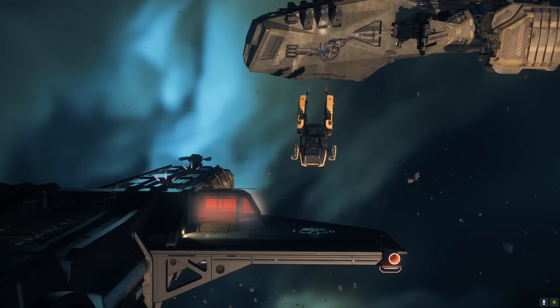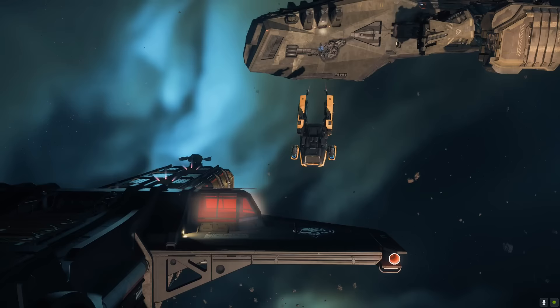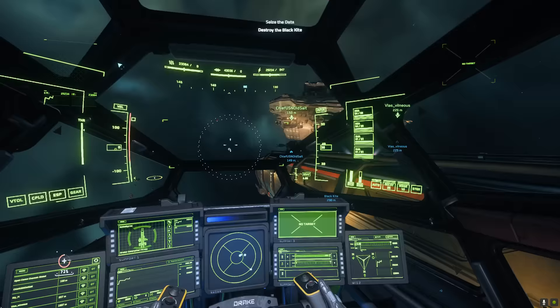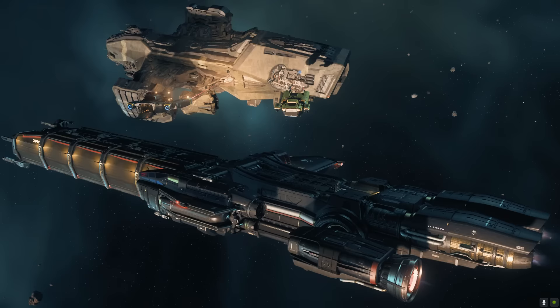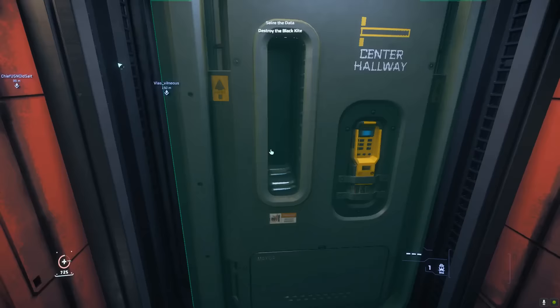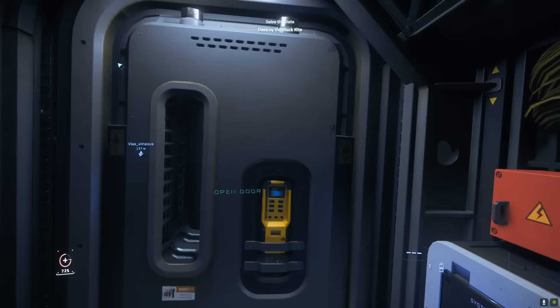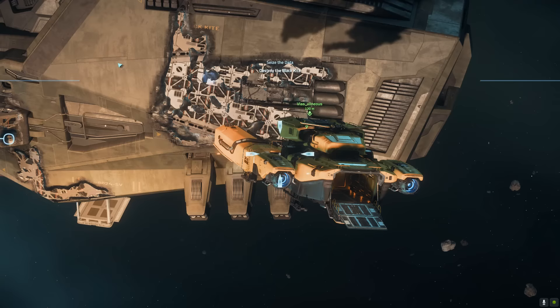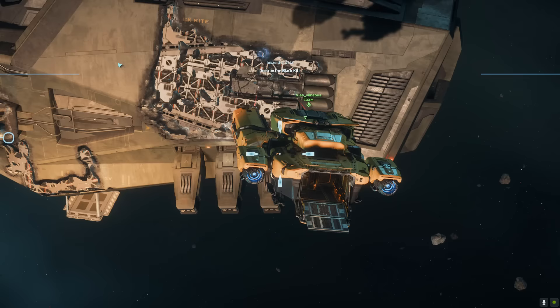I had an idea of how we could set this up with the Caterpillar's tractor beams in play. If the Vultures stayed close together and I could see into the back of their cargo holds, I could use the tractor beam on the ship to grab the boxes directly. Conveniently, the tractor beam station is right down the corridor from the bridge. With the way the Vultures were positioned, I was confident I'd be able to collect salvage from both of them.